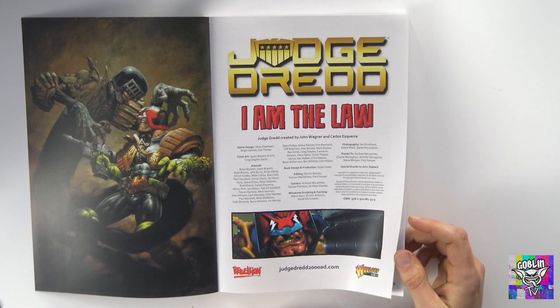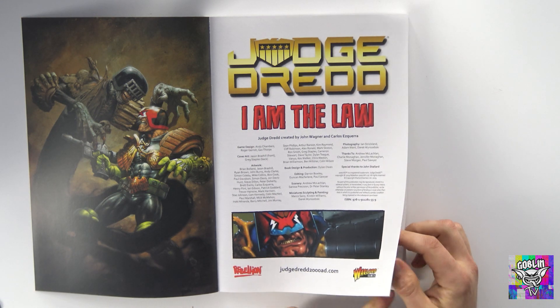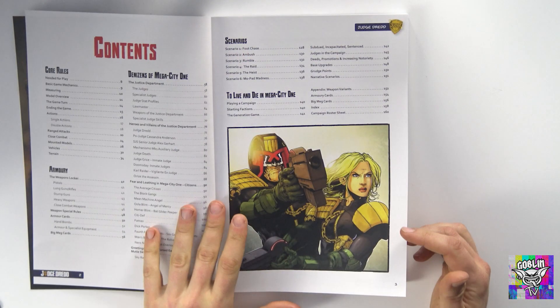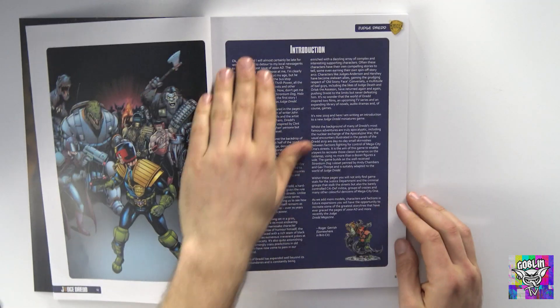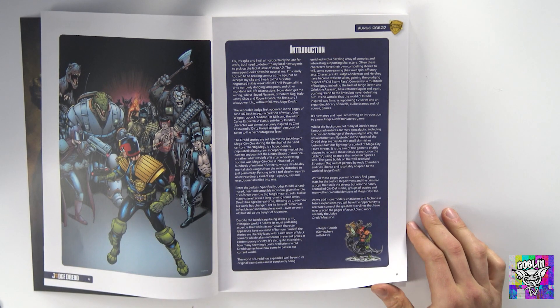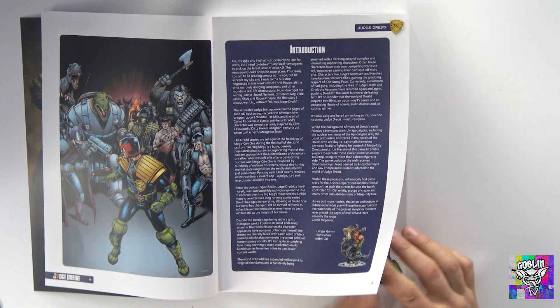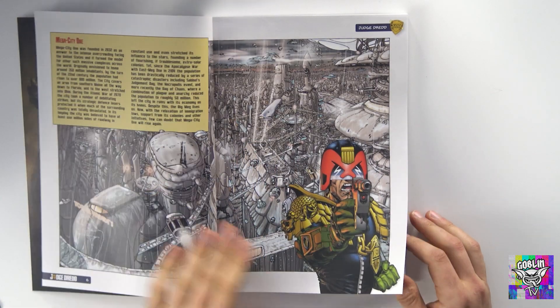As you have come to expect from Warlord, the artwork in this is on point. They've used the Judge Dredd license and worked with Rebellion really, really well. There's a really nice introduction to the book about Roger Garrish's first trip to the comic book store buying a Dredd comic, and how his love for the game led to this point in time.